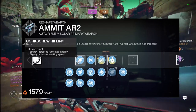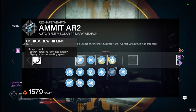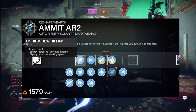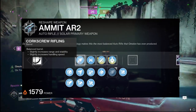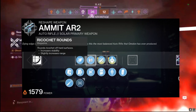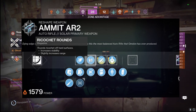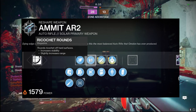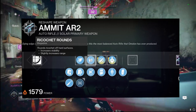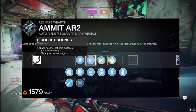For our barrel, I'm going with Corkscrew Rifling because it gives us an increase to range, stability, and handling — a jack of all trades in the barrel slot. For our magazine in PvP, I'm going with Ricochet Rounds so we can get that nice bounce off surfaces when shooting around walls, plus it gives us increased range and stability, stacking all the way up to 81 range.